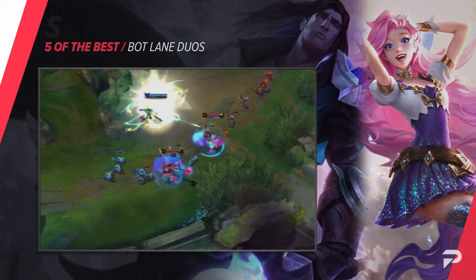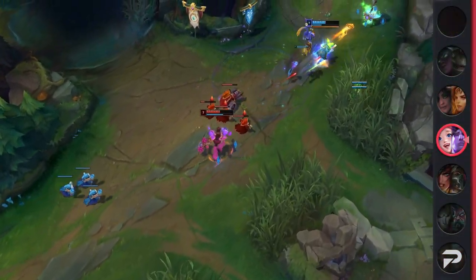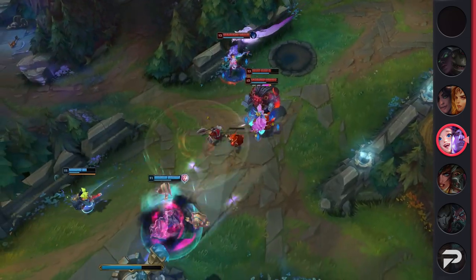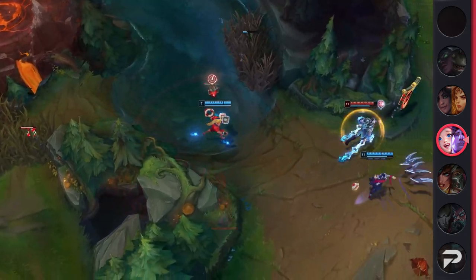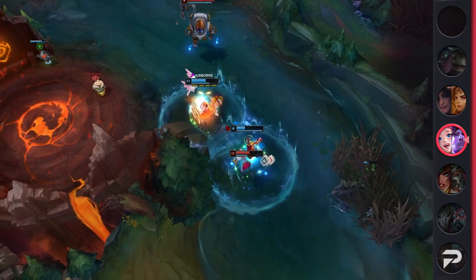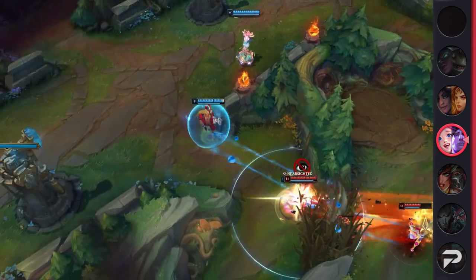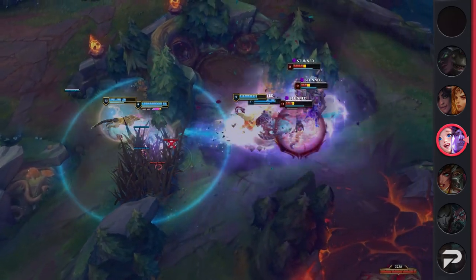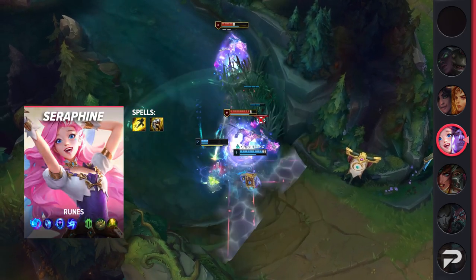Up next, it's the most fabulous bot lane in the game — Seraphine and Taric. These two take control of the stage by providing their team with a ton of utility, sustain, and power. Seraphine's kit has always been known to be overloaded with useful tools: she has the safest laning in the game, AoE crowd control and damage, an ultimate that can span multiple screens, and a great soundtrack. With Taric in the mix, who holds the highest win rate of any support in the game at the moment, skirmishes become even more favorable as he easily procs his passive to pump out tons of damage, healing, and crowd control.